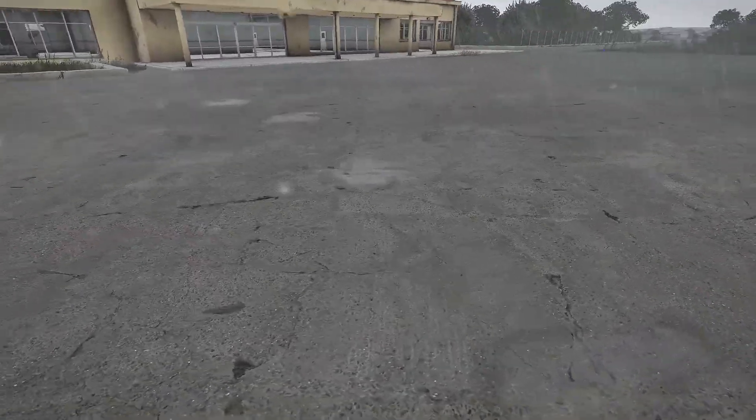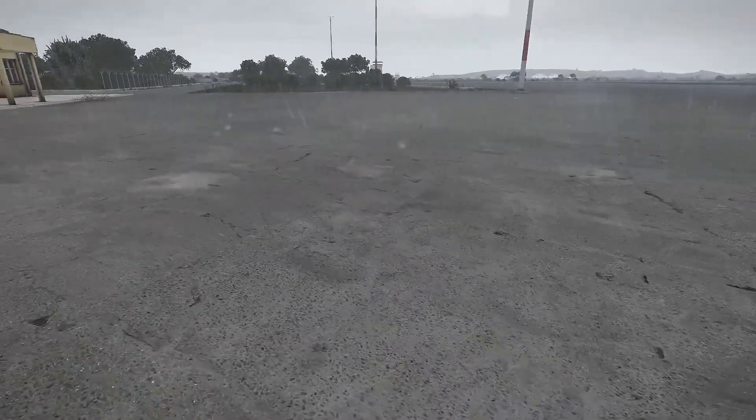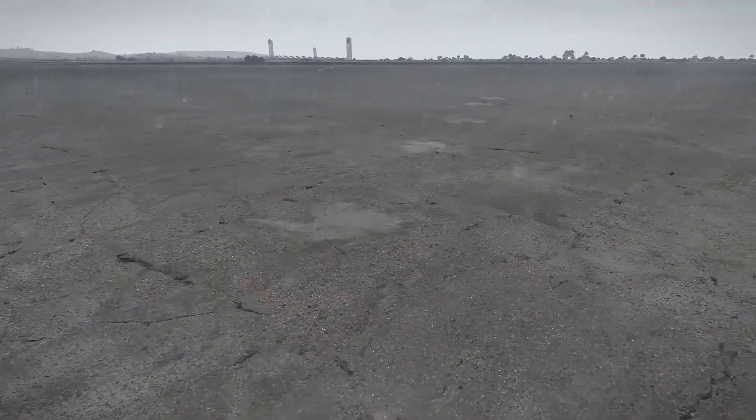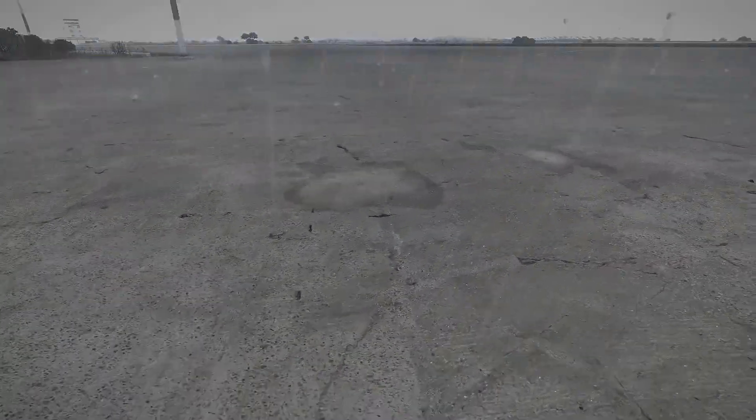What I basically did was re-texture an object from Eden called Bloodpool. As you can see, they also have a bit of reflection. Again, you don't need a mod to do this. This Bloodpool is the biggest flat object I found in Eden which can be textured via scripting. If you know of a bigger object, please let me know because I would love to make bigger puddles.